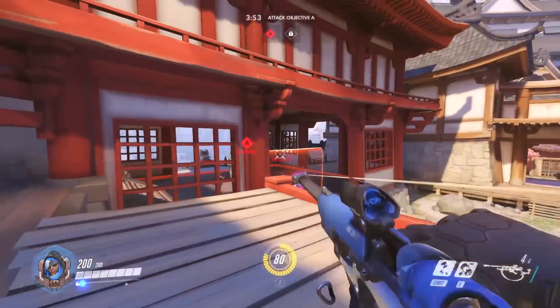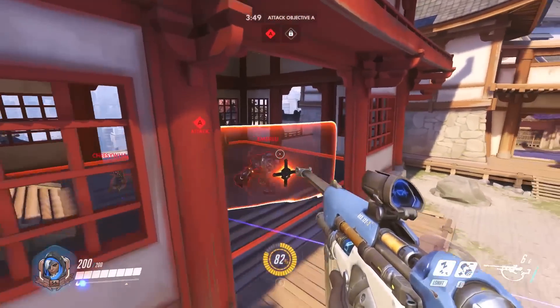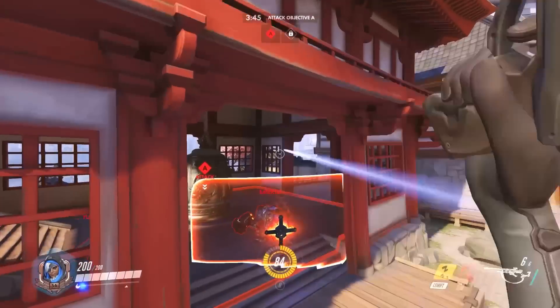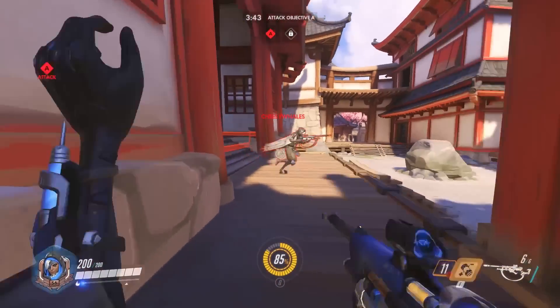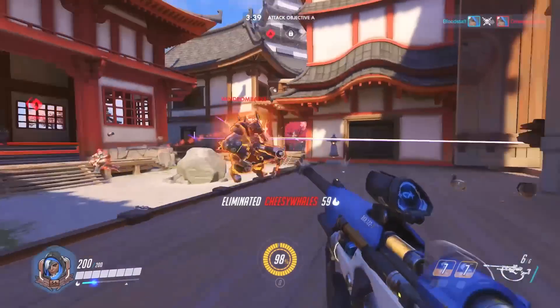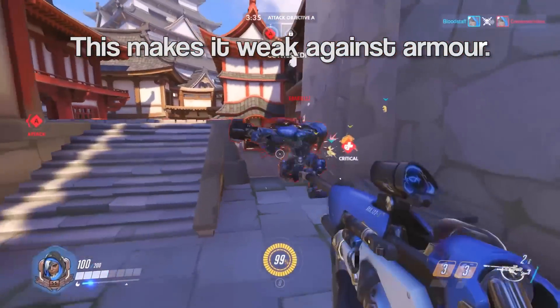And last but not least, it's Ana — a whole new character and a support at that. In case you don't know, Ana is actually Pharah's mom, who everybody thought was dead, but she's not really dead. In Overwatch, her primary fire is a gun that shoots darts which heal allies and damage enemies over time. The damage over time is very quick, but not instant, so I thought I'd mention it.